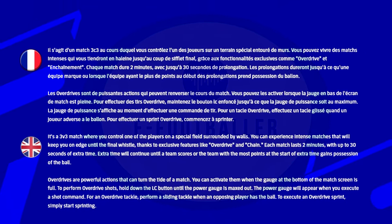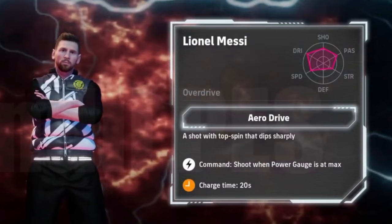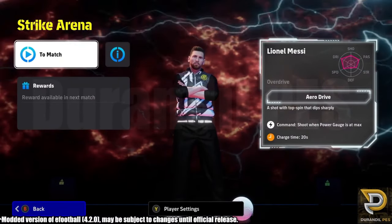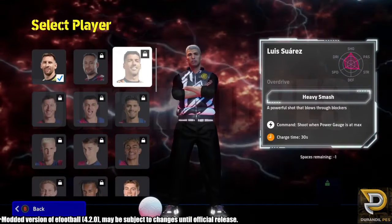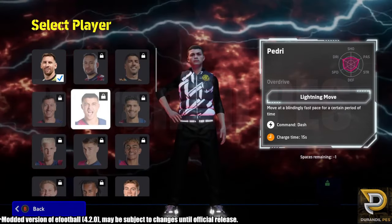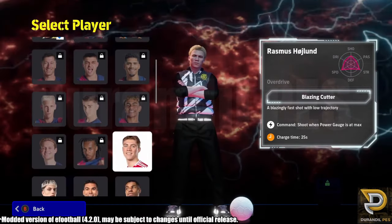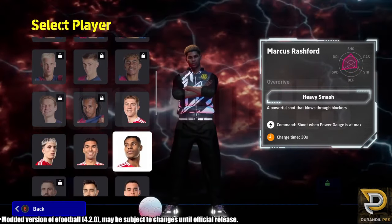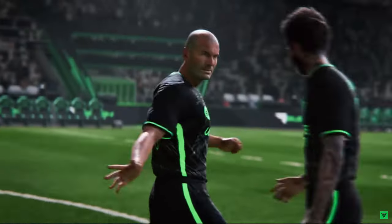Overdrives are powerful actions — kind of like the old FIFA Street game breakers. They're linked to specific players. For example, Messi's overdrive is Aero Drive, which is a shot with topspin that dips sharply. Each player has different skills — Phantom Knuckle, Heavy Smash, Aero Drive — with their own command and charge time. It's very FIFA Street-ish and very arcadey.